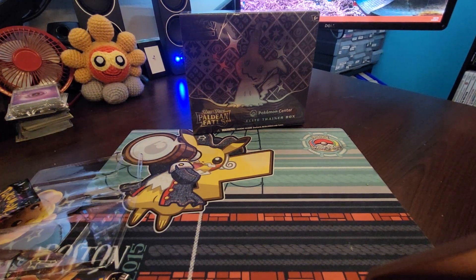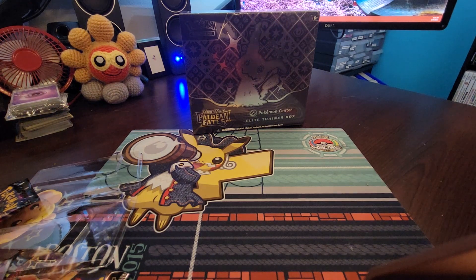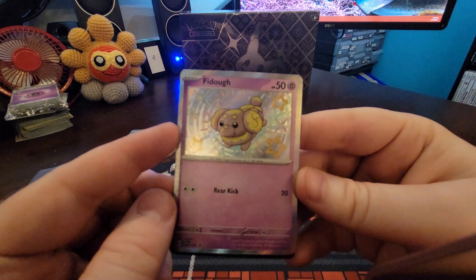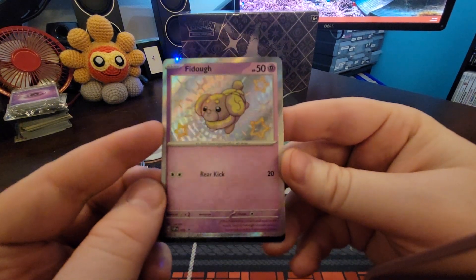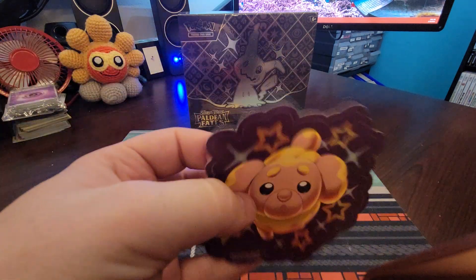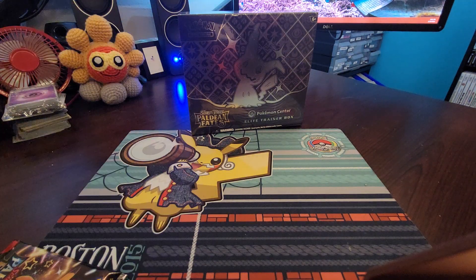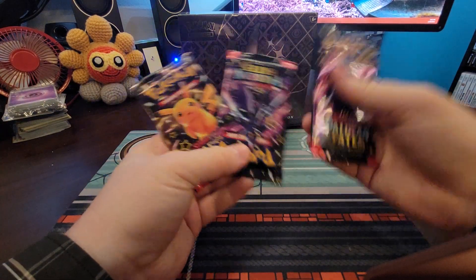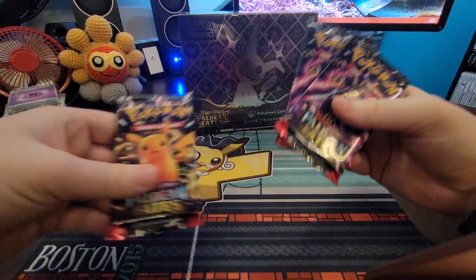That was messy. Alright, first and foremost we got our doggy and the sticker of the doggy. I don't know what I'm gonna do with it - maybe I'll put it on my water bottle or something. And then three packs here, so that one's upside down. I guess we'll save Pikachu for last.